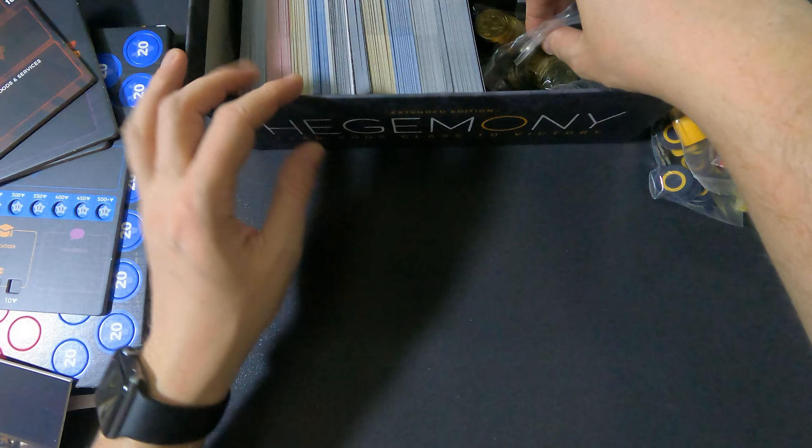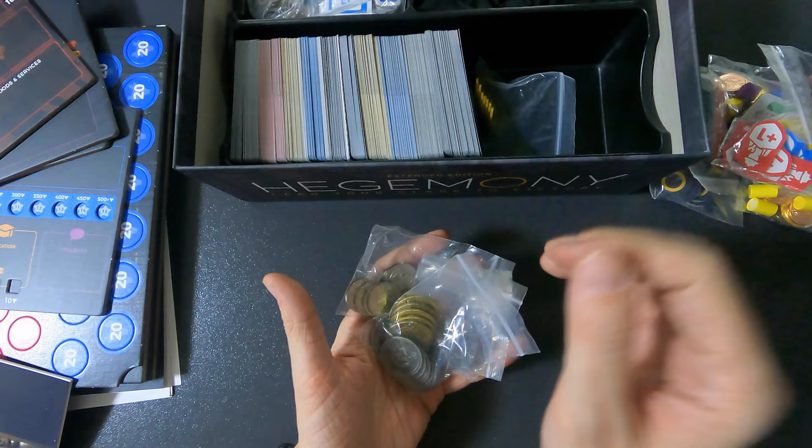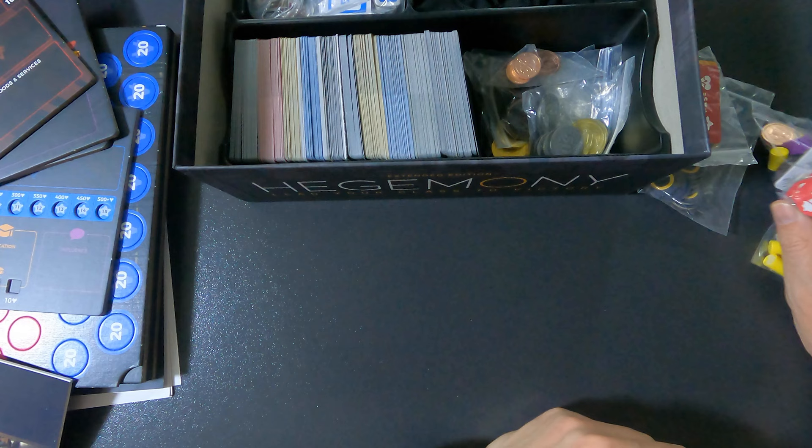The remaining baggies in the bottom right section are all the money. I put it there because it's heavier, so the cards stay in place more easily. The 100s and 50s are together, then the 20s, the 5s, the 1s, and the 10s.